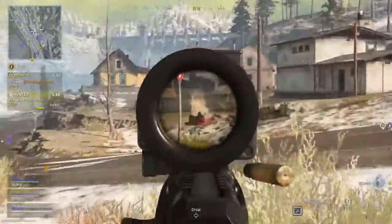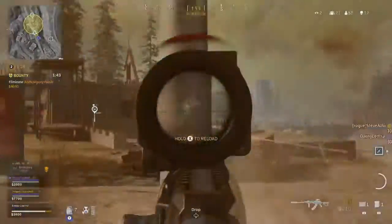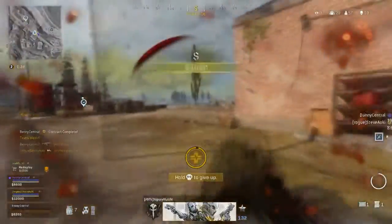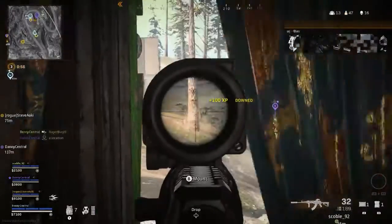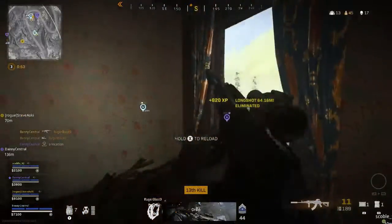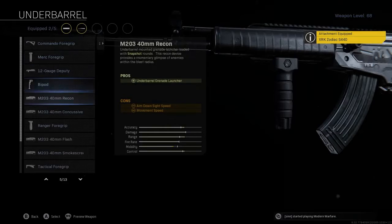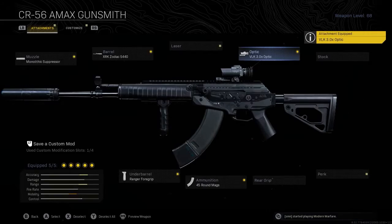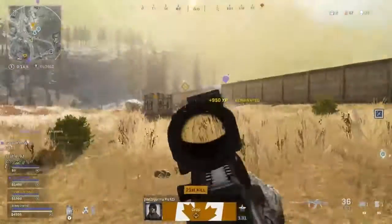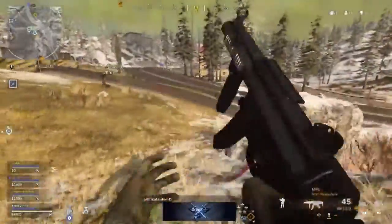My CR56 loadout did get a small nerf this week but it's still a really good and fun assault rifle. I'd still suggest the Kilo over it, but it's a great option, dealing 56 damage to the head and 42 to the body with a slower 620 rounds per minute fire rate, so you have to make your shots count. On the CR56 use the Monolithic Suppressor, the XRK Zodiac Barrel, the Ranger Foregrip, the 45 round mag, and the VLK 3x scope. I pair it with the MP5: Monolithic Integral Suppressor, F-TAC Collapsible Stock, Merc Foregrip, 45 round mag, and Stippled Grip Tape.